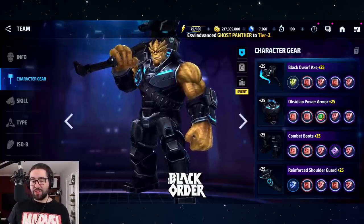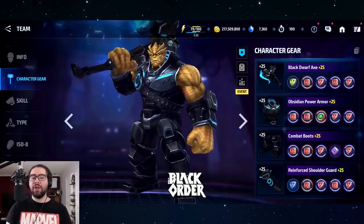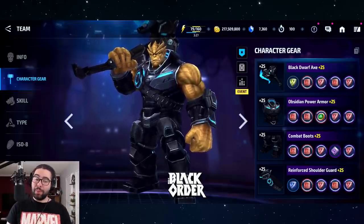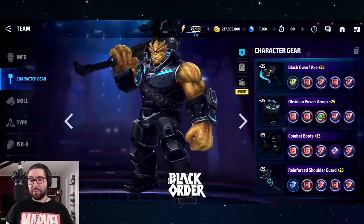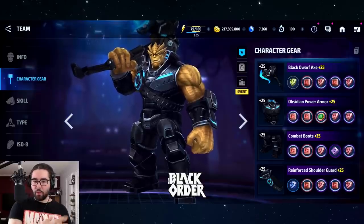Essentially all four of these characters are going to bring something really important and unique to your roster — you're not going to make a bad choice going for one or another. I want to compare them in a few higher tiers of Null so you can see. They're all generally around the four to three-and-a-half minute mark for Null, but that's still a pretty big difference. Some can clear Null stage nine in one minute, others in a minute and a half — and that 30-second variance will grow even more in higher content.